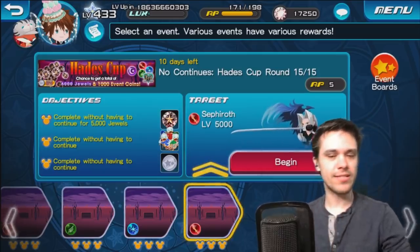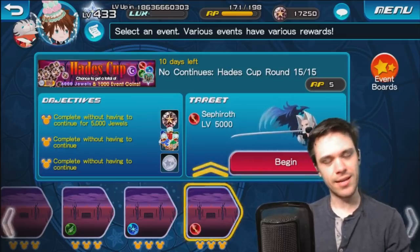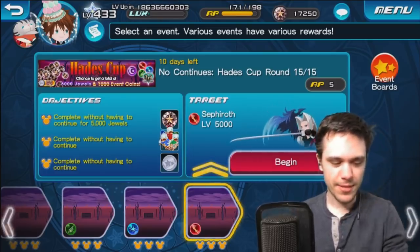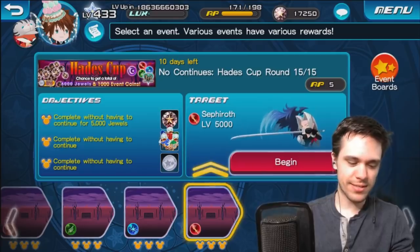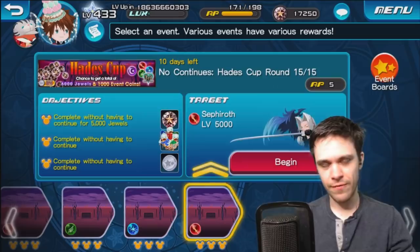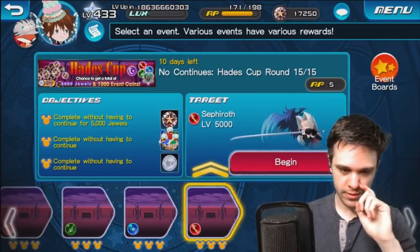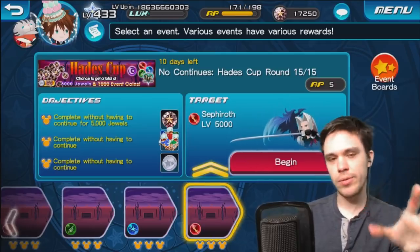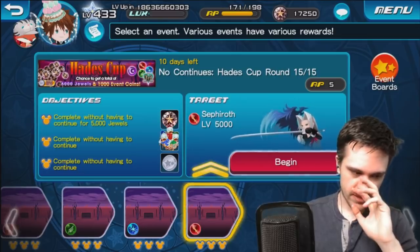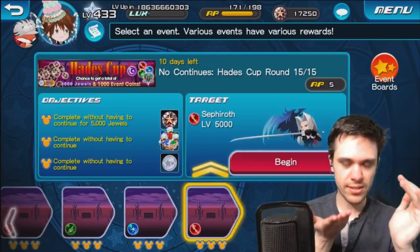Right now he's giving a lot of people trouble and kind of making heads tilt, just because he's doing some things that are throwing a lot of people off — which are going to be the slash attacks. Sephiroth pretty much only has two types of attacks in this quest: he has a dark energy ball attack which you can turtle through, and he has a killing move which is the slash attack.